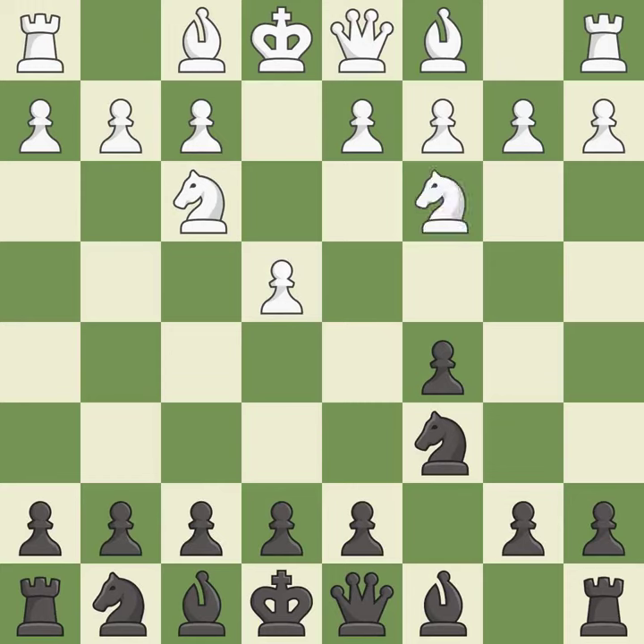Nc3 develops the knight toward the center, supports the e4 pawn, and controls the d5 square. This prepares the bishop for development — the bishop is ready to be developed to an active square.